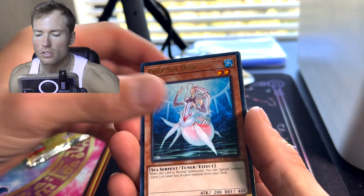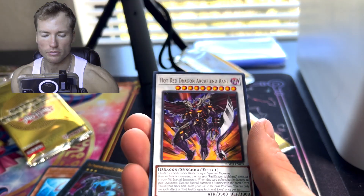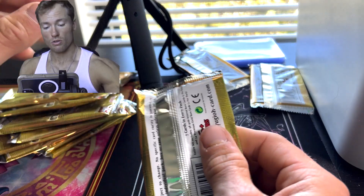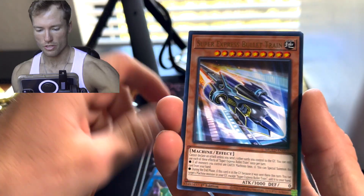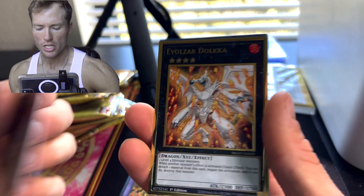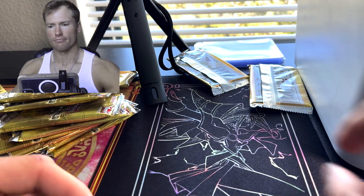Ghost Morn... come on. Number C1000. We've only pulled one banger, but we still got a whole rack of packs. Code Super Express. Eldich the Golden Lord. Sky Striker Ace. Evolzar Dolkka — just opened his 10 from 2012 I believe. Fire! You might wanna check that one out — might be a 10.